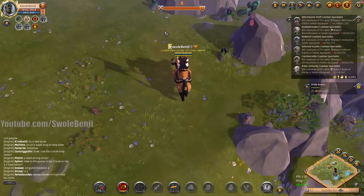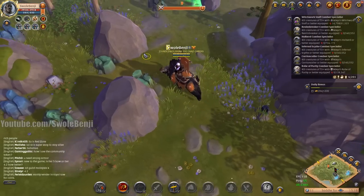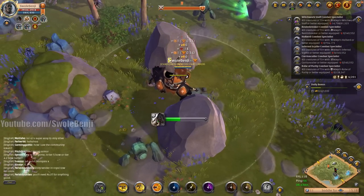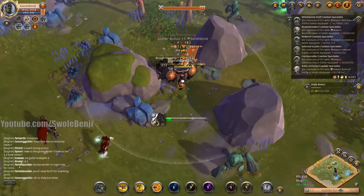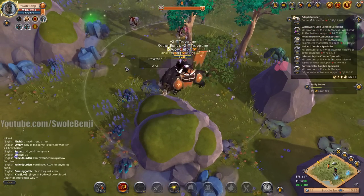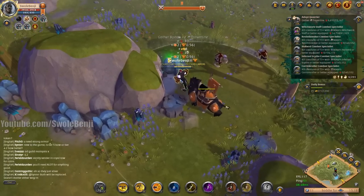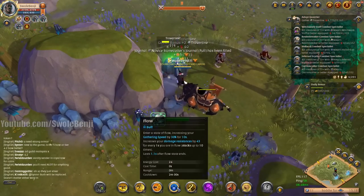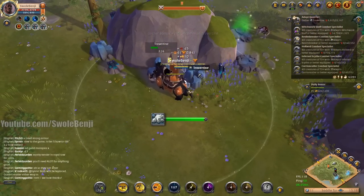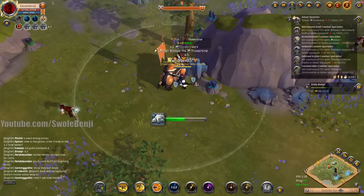Right now I'm gathering tier 2 materials and heading up to the tier 4 area to check for other players. Let's talk about respawn timers: tier 2 nodes respawn in one minute with a full yield after three minutes. Higher-tier nodes respawn in two minutes with a full yield in around four to five minutes. I can also use my armor's ability to increase my gathering speed on stone — you can see me smashing nodes way faster when it's active.